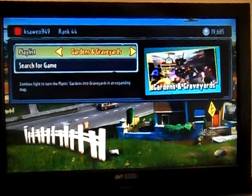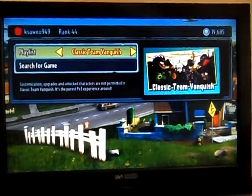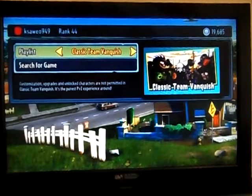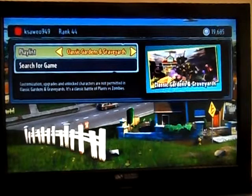Classic Team Vanquish — you can only be normal characters like normal Pea Shooter, normal Chomper and stuff like that, but you get more coins. So it's practically the same as the other Team Vanquish but with more coins.